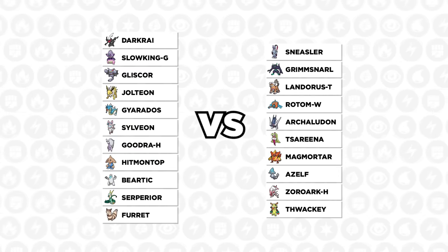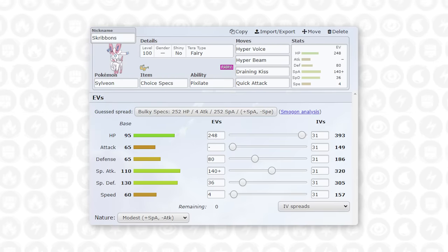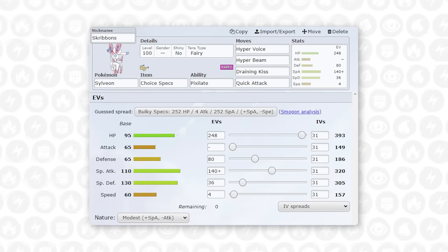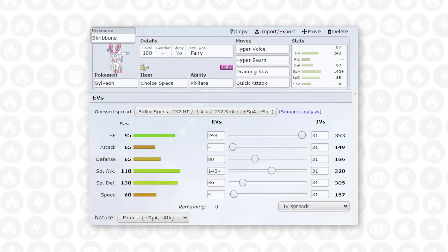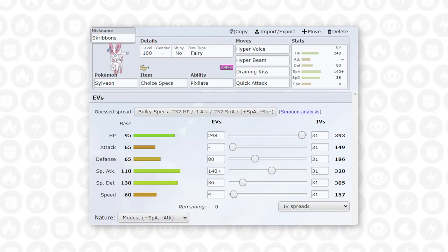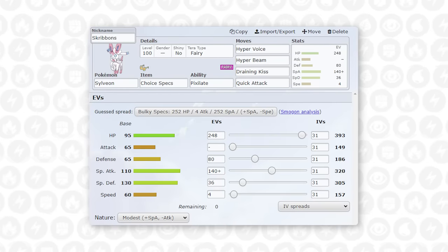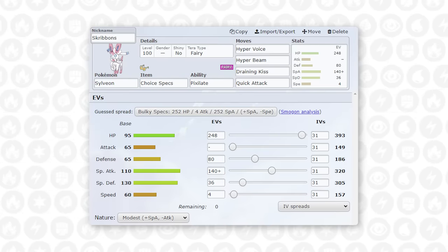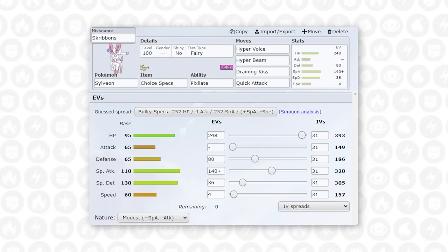Here is what I'm going to decide to bring to the match — this is the full team breakdown. First of all, we have the absolute devil bunny, the Choice Specs Sylveon. This thing basically comes in and just clicks Hyper Voice. With those Specs it's going to do a lot of damage to everything, barring the potential Assault Vest Magmortar. I also have Hyper Beam for cheese damage, plus Draining Kiss as a secondary option in case they have something with Throat Chop — like Grimmsnarl or Sneasler — so I can't click Hyper Voice. Draining Kiss is here to get some health back. In general, this thing is here to potentially take hits and do a lot with Hyper Voice in return.